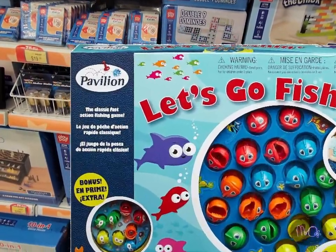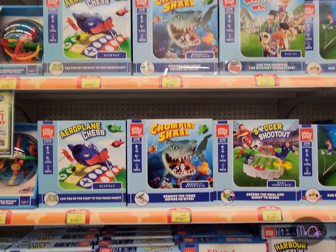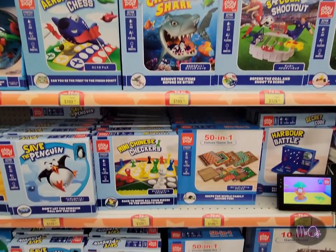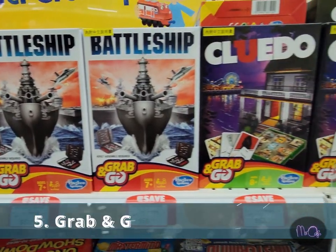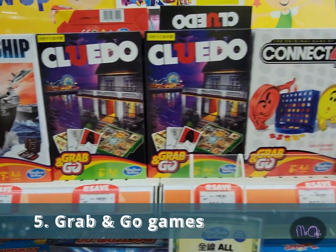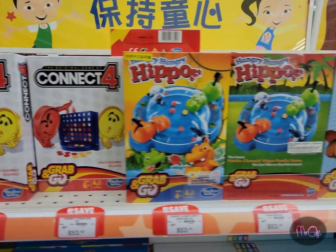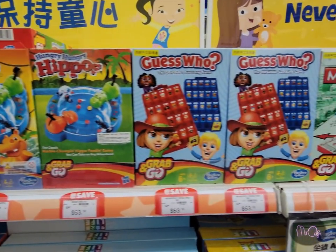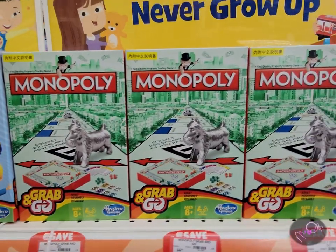Four: Play Pop brand games. Toys R Us has always had their own versions of games — they used to be called Pavilion but now they seem to be called Play Pop. I've already recommended Mancala in this series but some of the others are pretty good too. Five: Grab and Go — small travel-sized versions of classic games like Connect Four and Hungry Hungry Hippos.